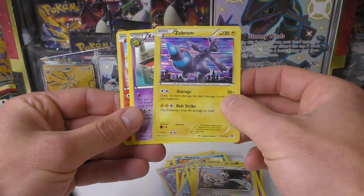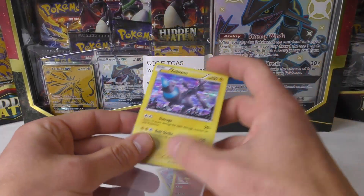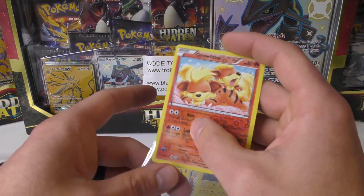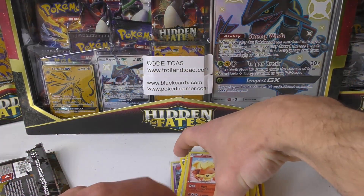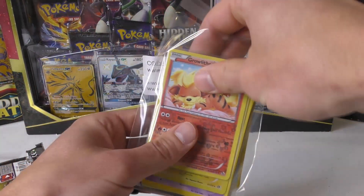Got a Zangoose and a Growlithe, nice. So you got one EX, four regular holos, and your radiant collection holos included a Growlithe, Eevee and a Gardevoir. Not bad at all - I think you did pretty good on your pulls, Mr. Kiwi Pokemon.